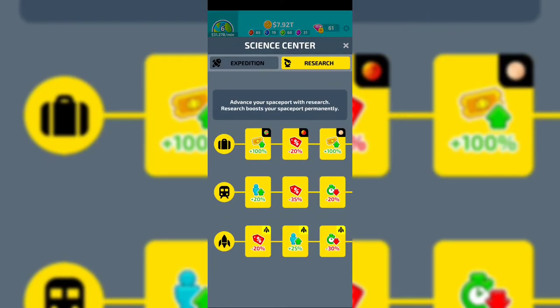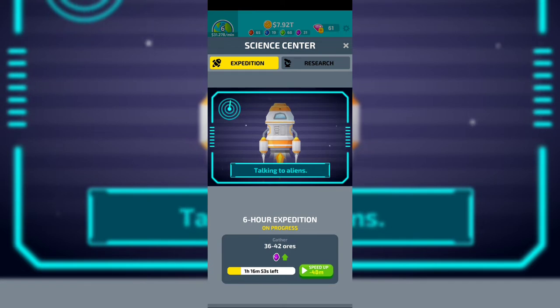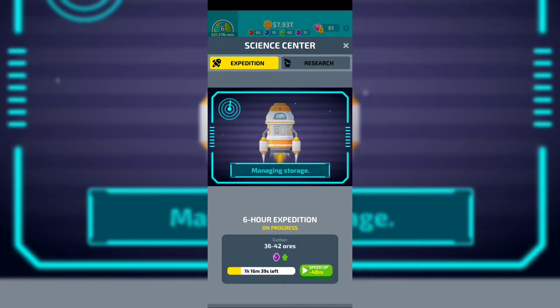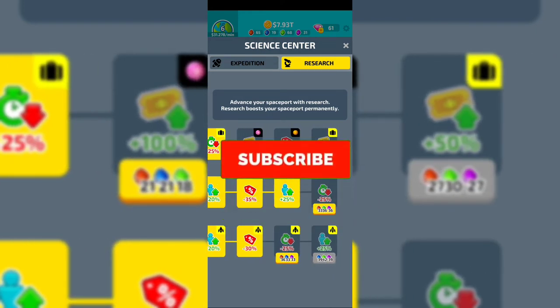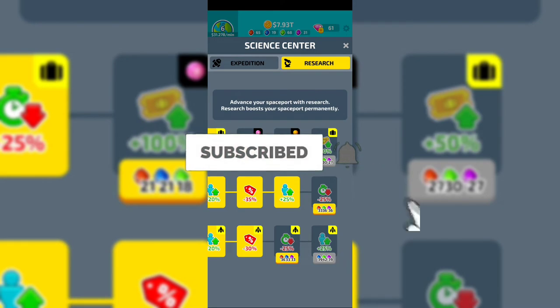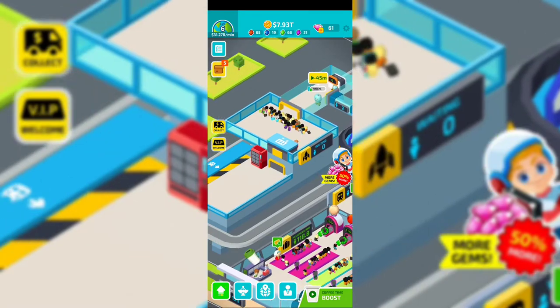In the research part, once you unlock the science center you can do a lot of research. You need to do expeditions, and for every expedition you can watch a lot of ads to shorten the period and get different ores and stones. There are up to four colors: red, blue, green, and purple. With those stones you can get different discounts in the research part, get more gold coins, and do more upgrades.